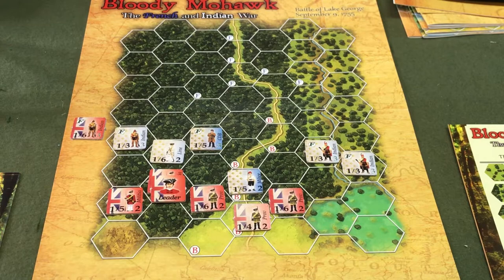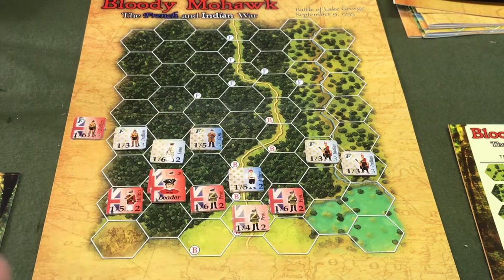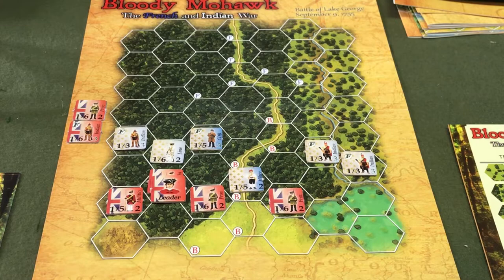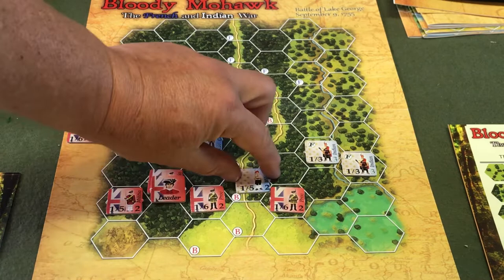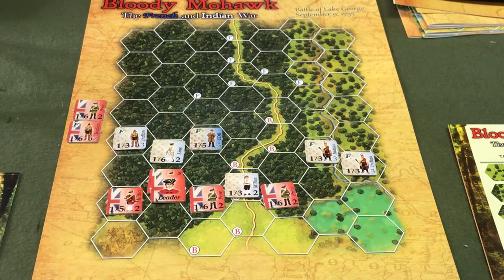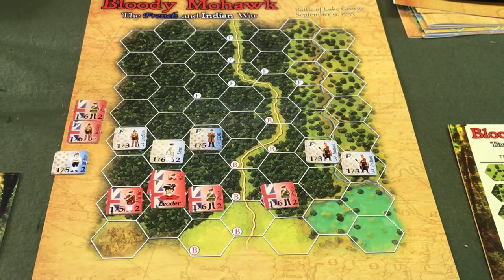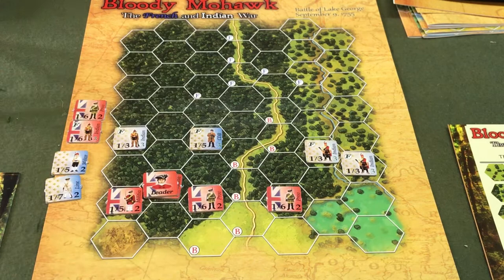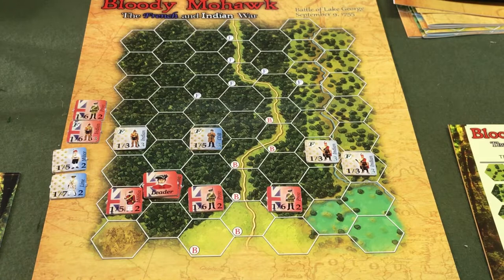The French fire here — a one through six becomes one through five. They rolled an eight, so they missed. The Milice tries to knock him off and does so with a roll of one. The French are now winning two to zero — they need to kill two more British units to win. The British fire back: this one through six fires with a two. The Milice morale is one, two, or three, but this unit fires and eliminates the Milice. Johnson fires on that line troop and rolls a three — no hit. It pays to fall back, form a line, and not advance in the woods. I should have done that in the Battle of Monongahela.